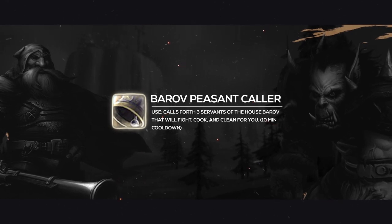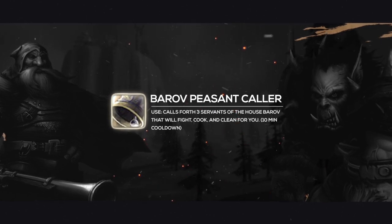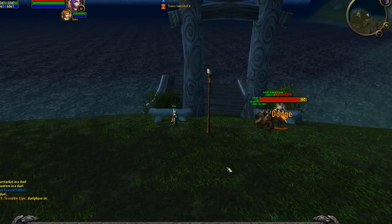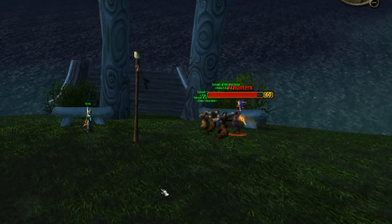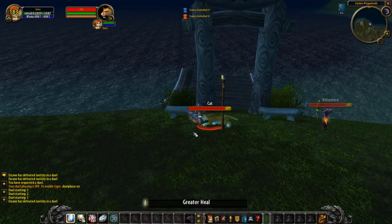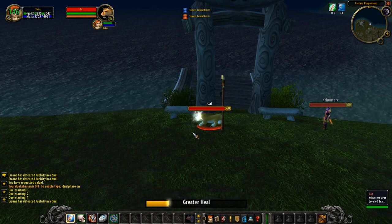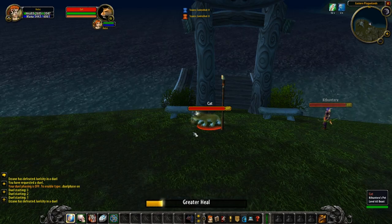Our fourth trinket on this list is going to be the Barov Peasant Caller. This rare quality trinket, at first glance, doesn't look like much. The use says it will call forth three servants of the House Barov that will fight, cook, and clean for you on a 10-minute cooldown. Despite its flavour text, all it does is send three NPCs to attack your target, doing minimal damage. But the damage is not what makes this trinket strong. In vanilla, cast times were generally a lot longer and pushback was a much bigger deal. If you've ever tried to cast a spell with one mob hitting you, you'll know just how annoying pushback can be — now imagine three mobs hitting you and trying to land a cast. Well, that's this trinket.